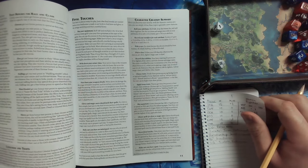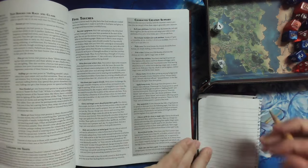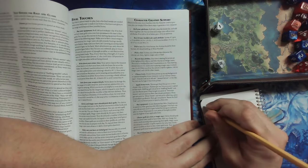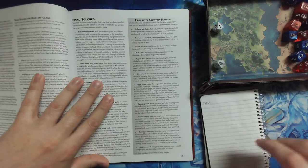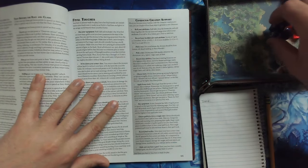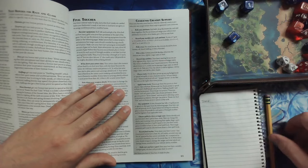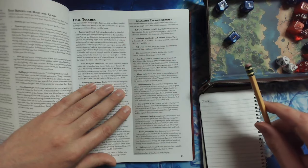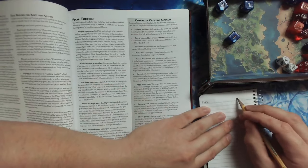Now we're going to do inventory. The back page will be my inventory tracker. Currency — we roll 3D6 times 10 gold pieces. Rolling 5 and 6 — so 60 gold pieces. We have 60 gold pieces. Not really worried about encumbrance right now.